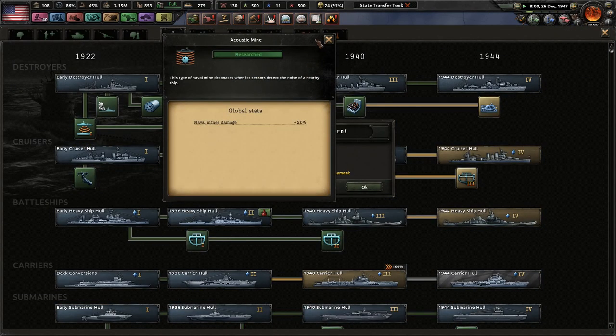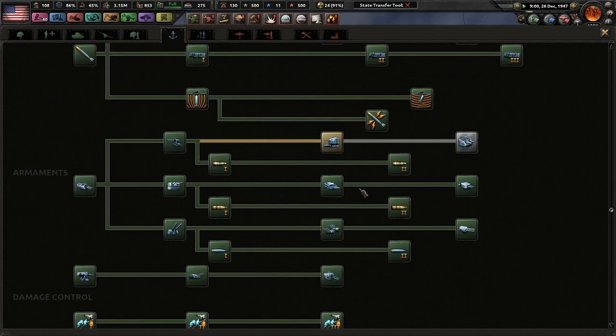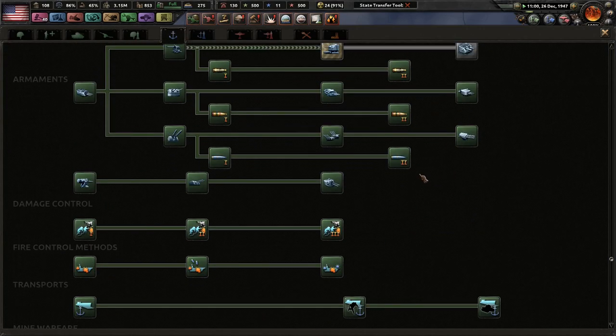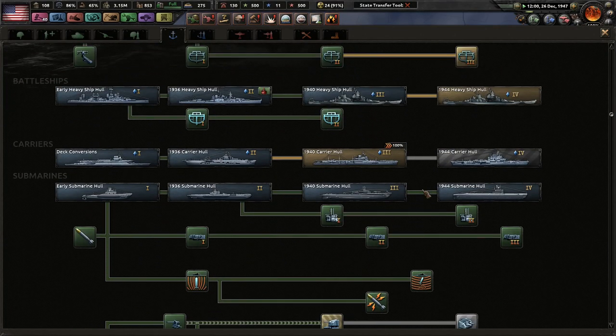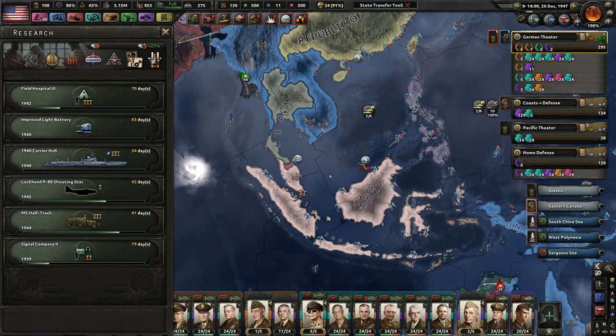Acoustic Mine, mine-enable damage, torpedo tube mine deployment. Apparently my cat wants to come into my room — I don't know if he would really want to be in here, but you never know.